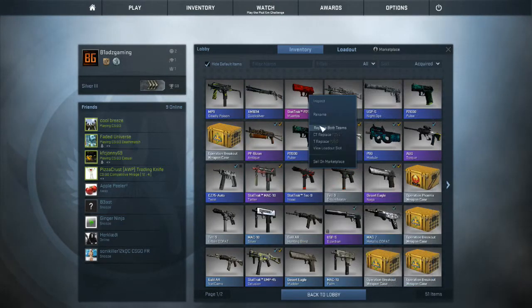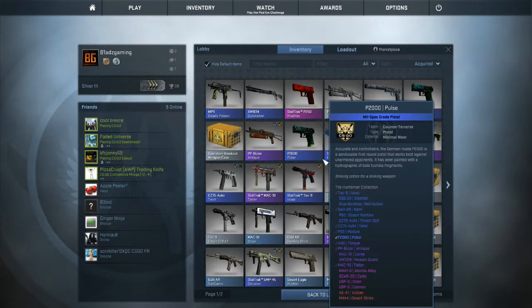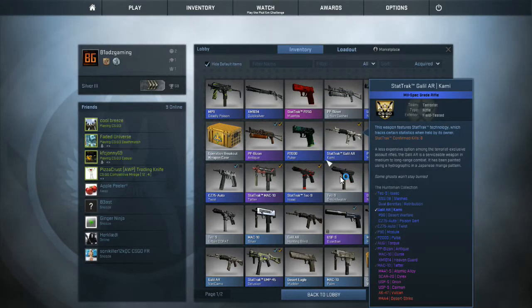Let's see how much that gun sells for guys. Sell on marketplace — that is a sexy looking gun. It is factory new. Oh damn, it sells for $33! 33 dollars! Let's go baby, that's what I'd like to see. I just made my money back!